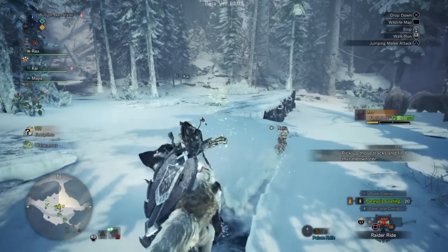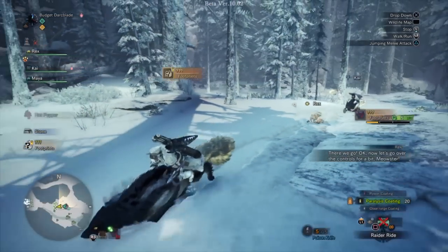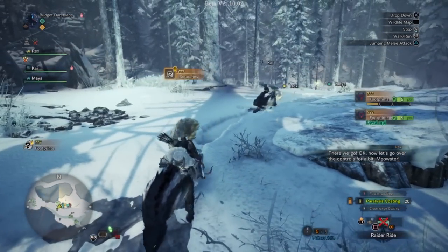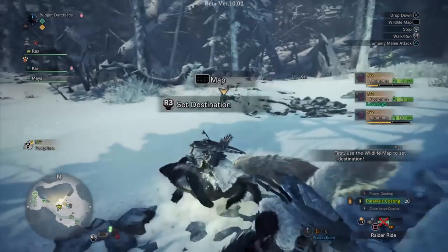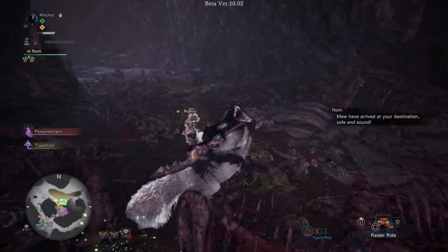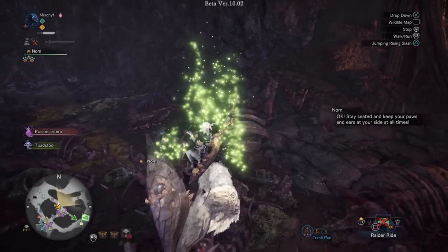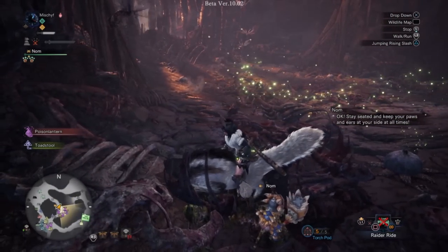Once mounted, the monster will automatically start travelling to whatever you have your Scout Flies attached to. By default they're normally attached to whatever monster you are hunting. However you can change this — this is really the only way you can control your mount in terms of where you want it to go. You do this by opening the wildlife map, which can be done whilst mounted, and then pressing R3 to set the destination that the Tell Raider monster will take you to.